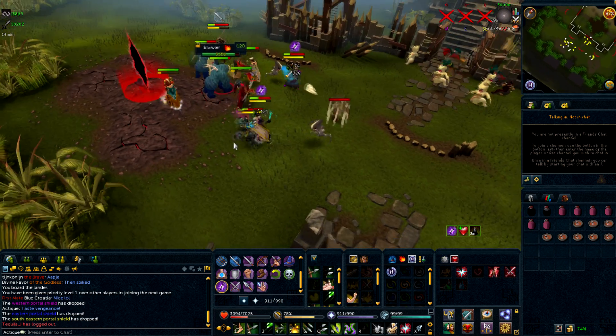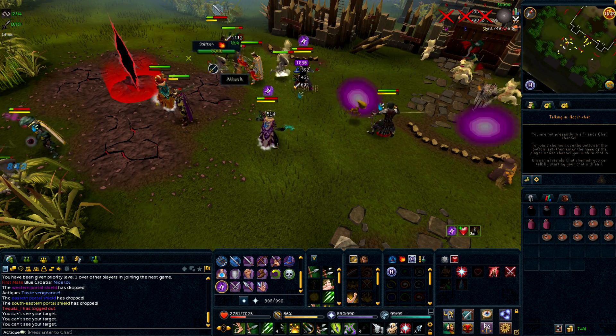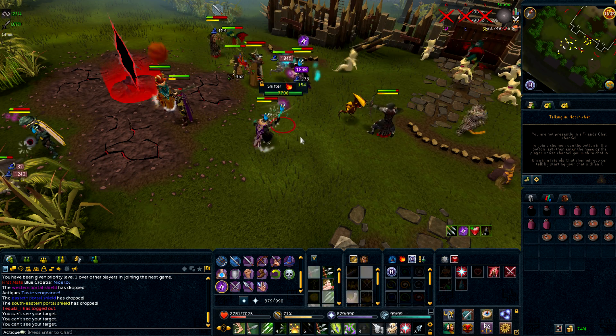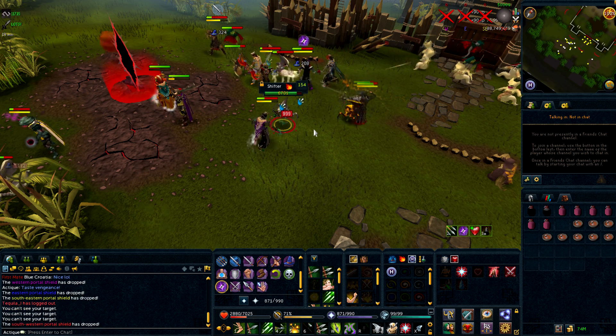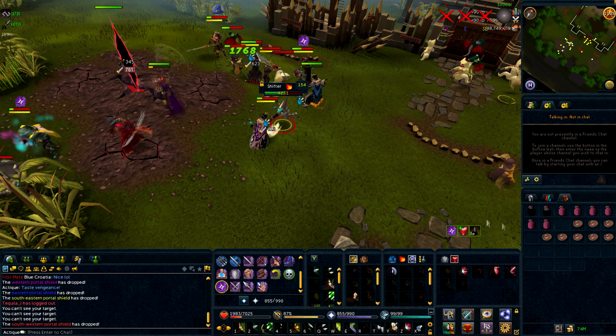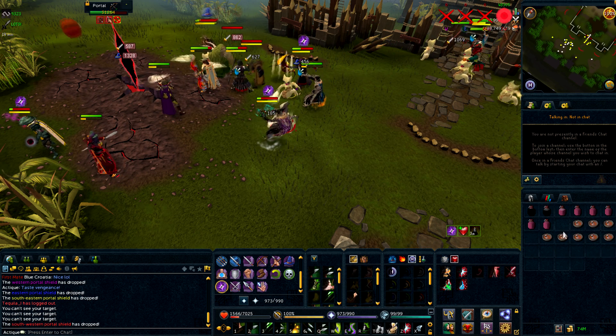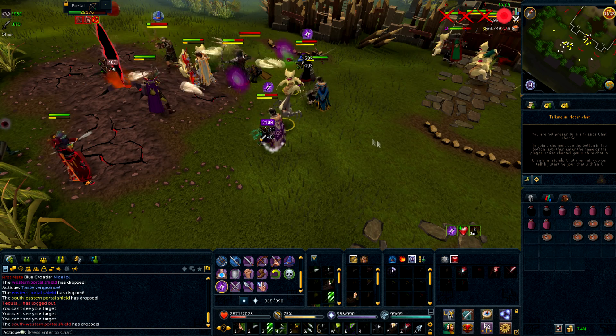Several items were reduced in their defense stats because they were actually glitched. One item I know was the red Fremenic cloak, which was giving about 15% block chance to all styles. I'm glad it's finally fixed since it was way too overpowered.